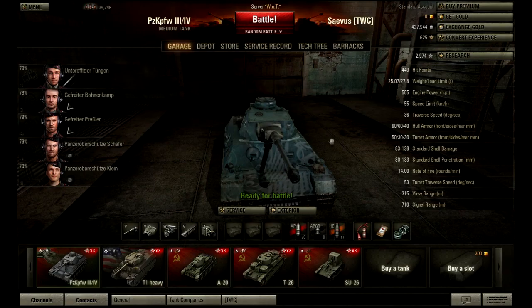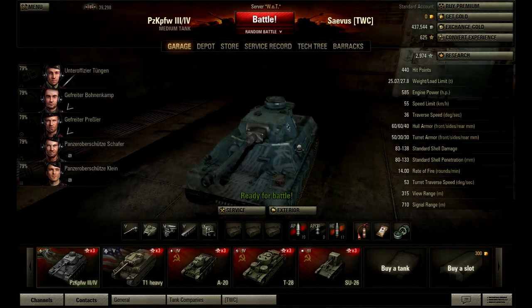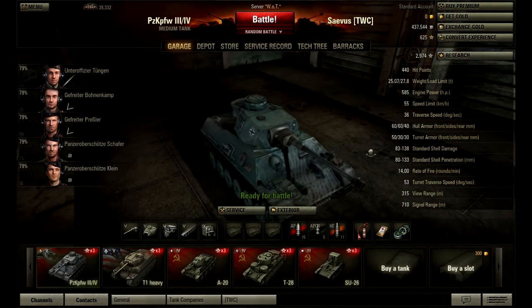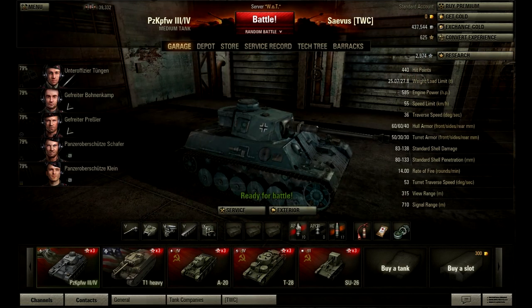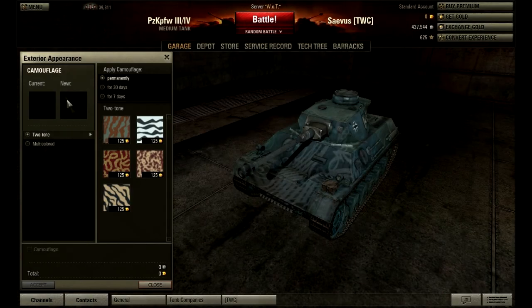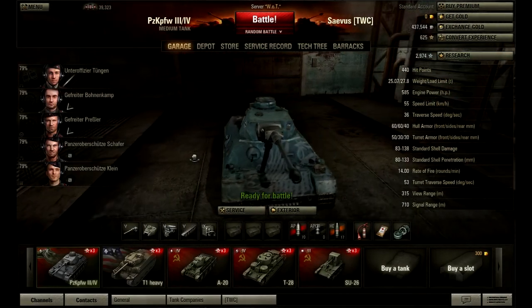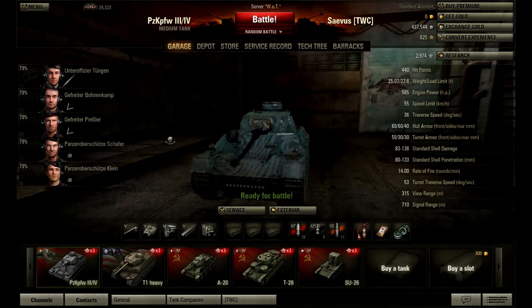I've just loaded up the game and you can see that the skin I downloaded has been correctly installed. Just to show this isn't an in-game purchased one — you can see in the camouflage settings there's nothing there at the moment. It's blank, so the game reads this as a natural skin; it's not purchased or anything.